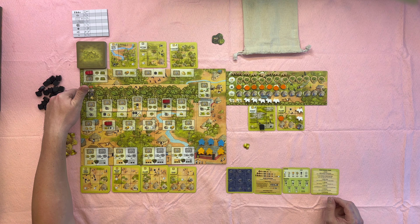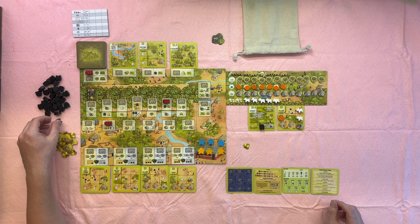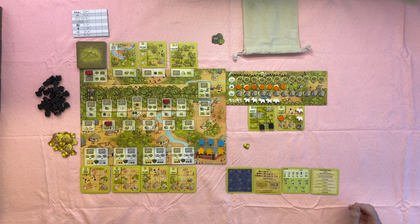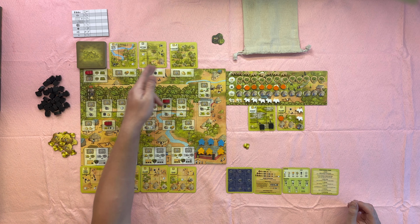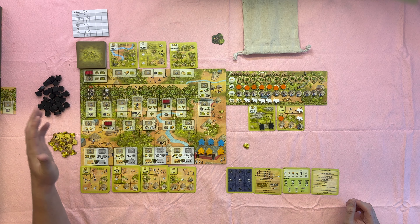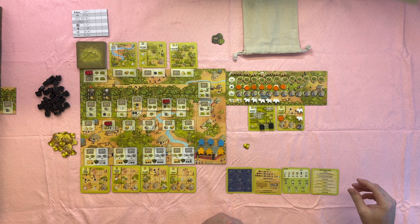If I have two families, I'd get another — I don't. If I have a bat, I would get another bat. And if I had two wild animals, I would get another wild animal — I don't. After that, you would return the workers. In a multiplayer game, you would get new terrain cards and then remove one of these action tiles. Now we're going into work phase number two.